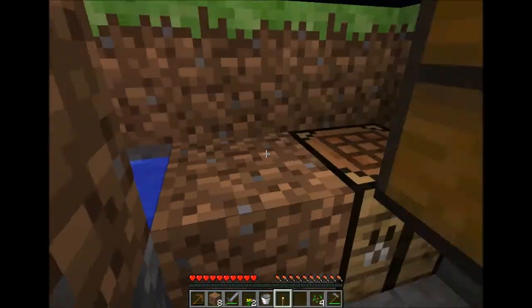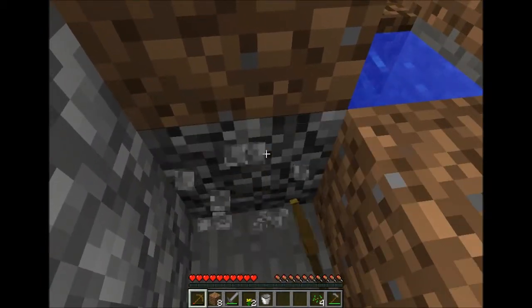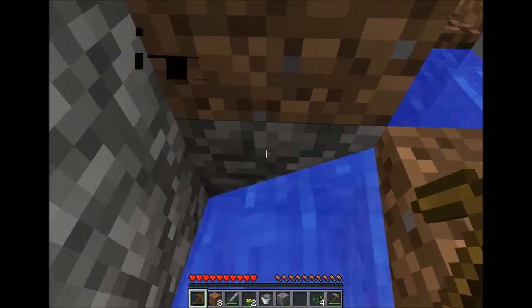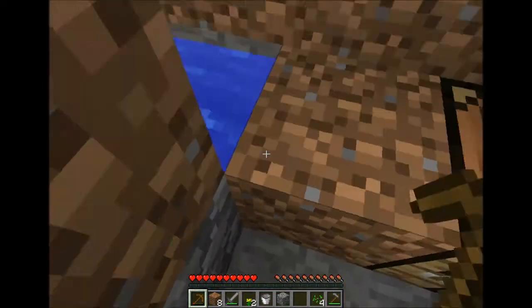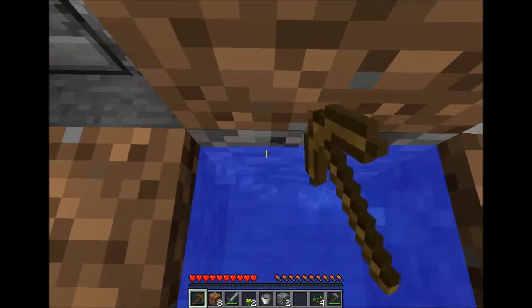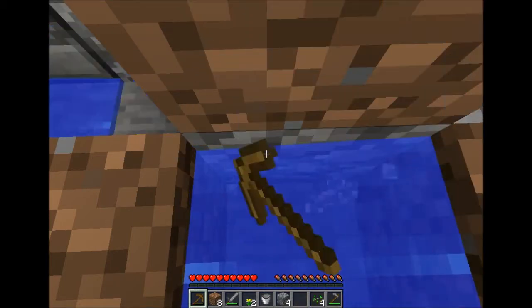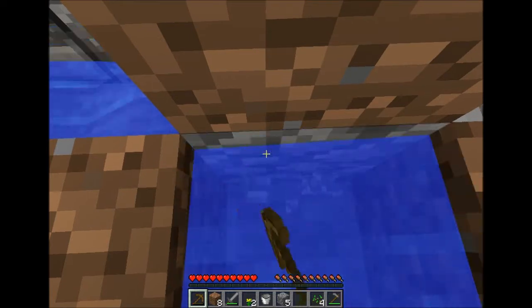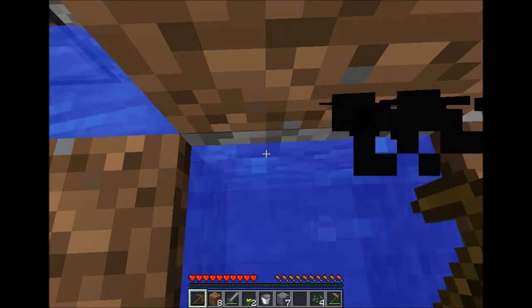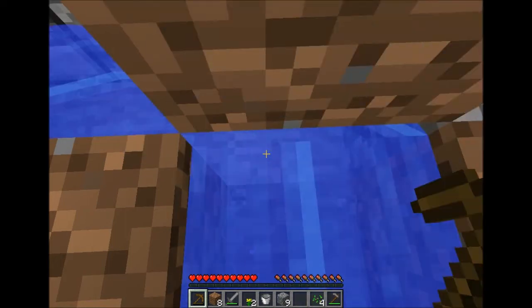Let's get our cobblestone and our torch. This is working pretty well. I wonder if I stand right here if I get more cobblestone — yeah, that's good. So one mission is complete: to create a cobblestone generator.